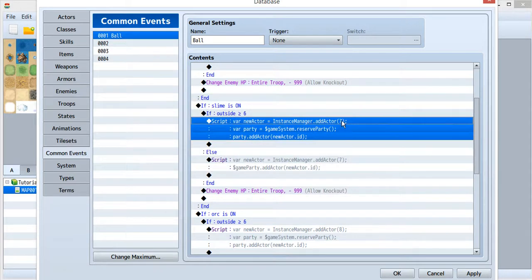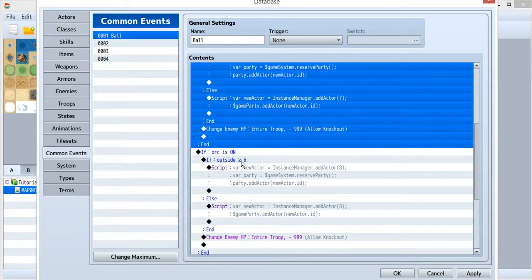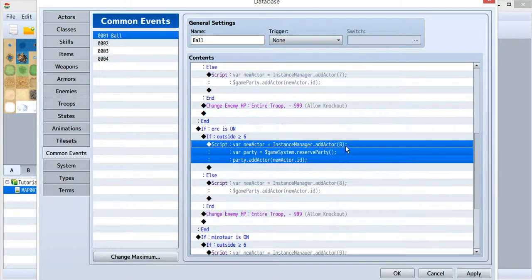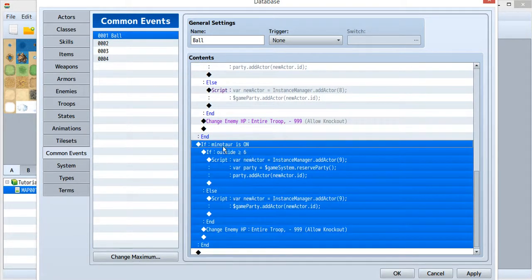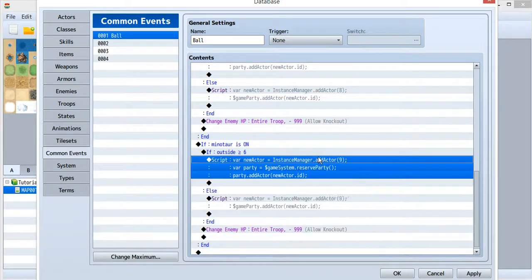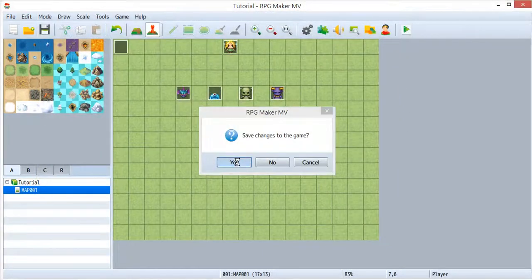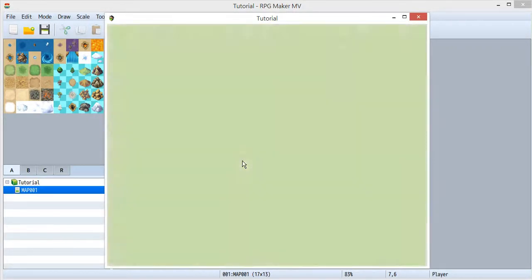One more thing: to end the battle after catching, I apply minus 999 HP to the enemy. Since all monsters have less than 999 HP, this kills them and ends the battle immediately. For slime, it's the same — just change the actor ID from 6 to 7. For orc, change the switch to orc and the template actor ID to 8. For minotaur, change the switch to minotaur and the ID to 9. With this setup, you can now catch lots of different monsters.